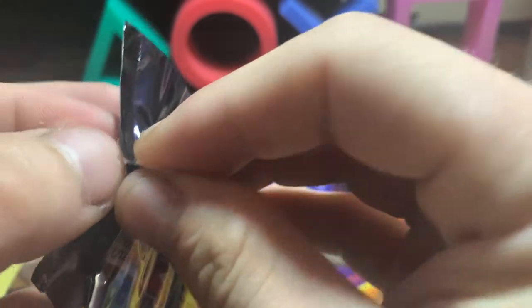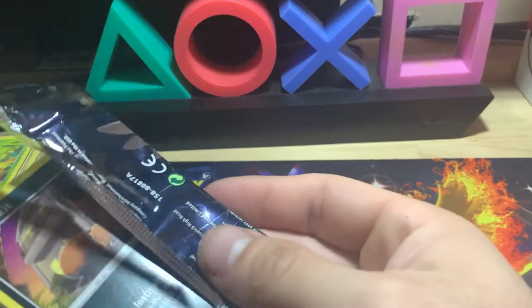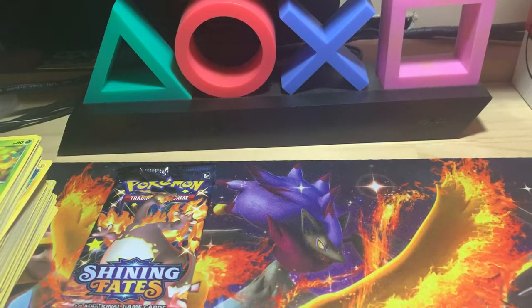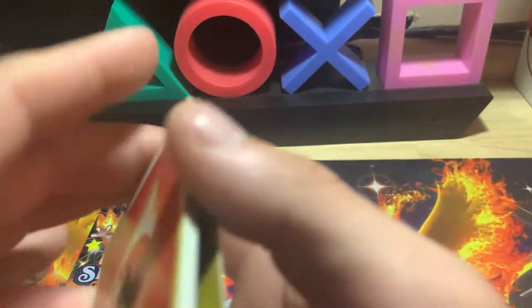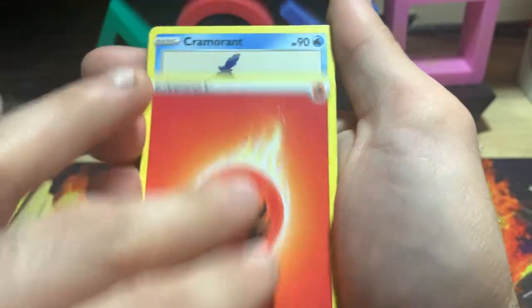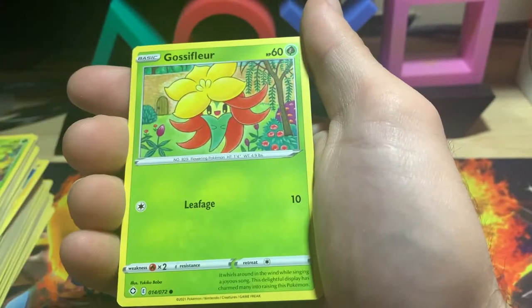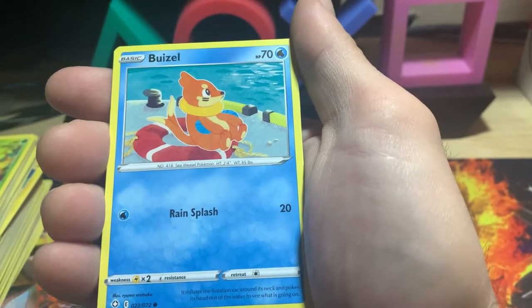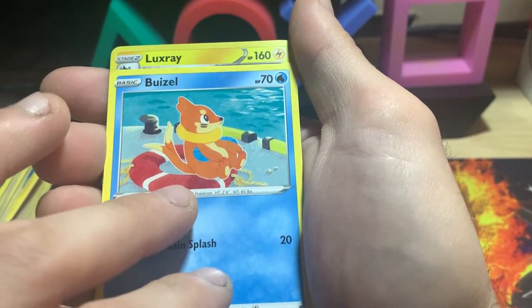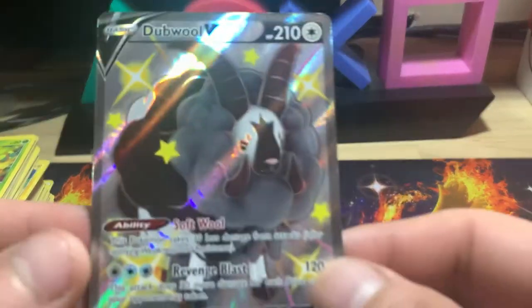We got two shiny pulls in this tin — can we get a V or a Shiny Coon? I'm looking for that Shiny Coon. Can we pull it here in this pack? Team Yell Towel, Flabébé, Nickit, Gossip Fleur, Cacnea, Qwilfish, Sneasel.